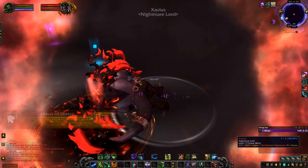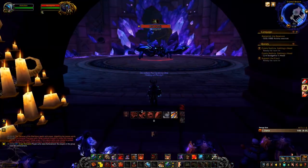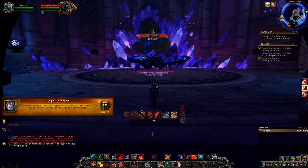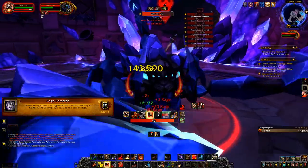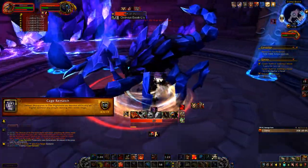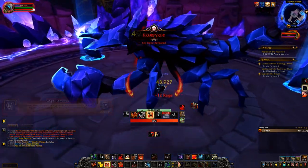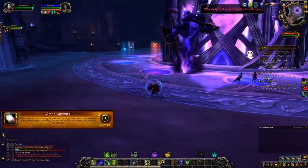Now we're going to the Night Hold. The first achievement there is called Cage Match — all you want to do is walk over to the boss, stand on top of him, and nuke him.